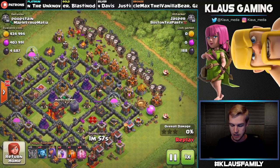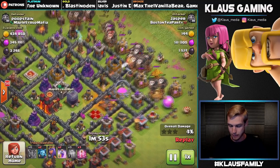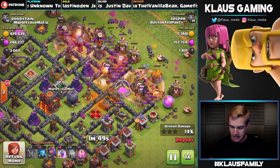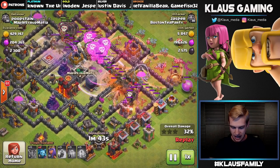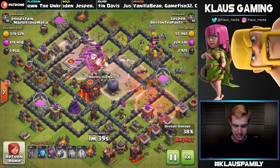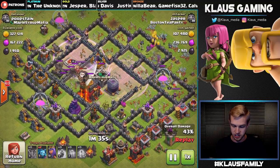I decided to prioritize the side with the Dark Elixir, which is also the side with the Dark Elixir storage — everything's on the same side. Drop that poison on the Queen, we've got balloons making their way through. Haste spell early on, then we'll drop a Raid spell in the middle to help the balloons get through. Another haste for the bottom group, then another Raid spell to get rid of that Crossbow — the Crossbows are really deadly against minions trying to snipe Dark Elixir.